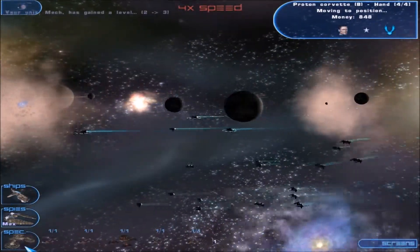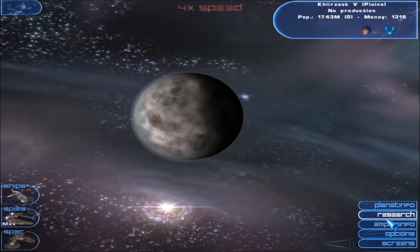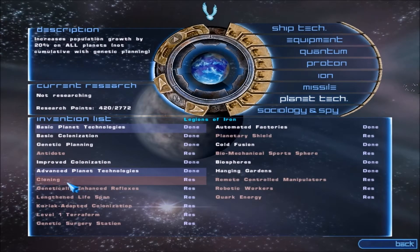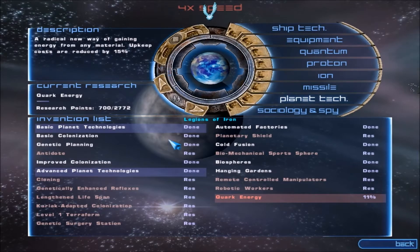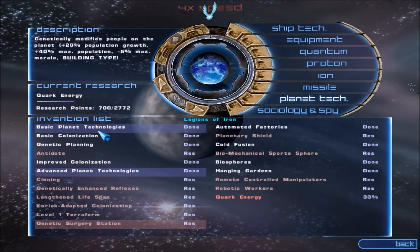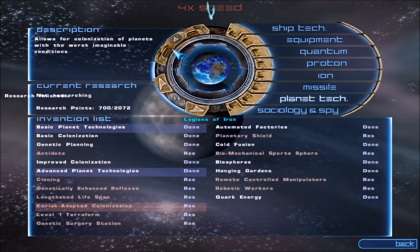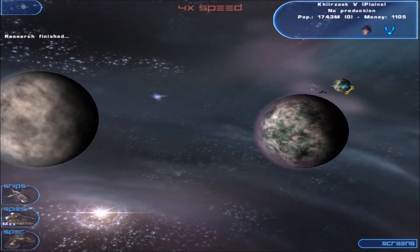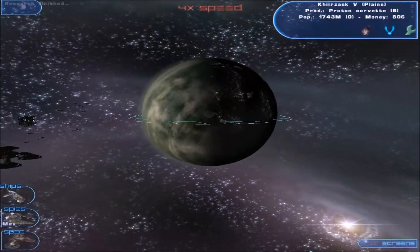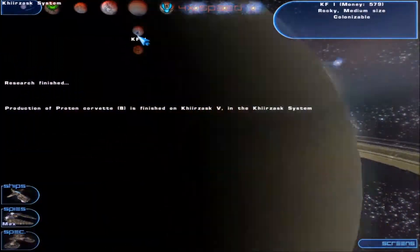We destroyed everything. Quark energy — that one is really good. The music is pretty good in this game. What I need from here is — I think I'm gonna get it. Kariak adopted colonization, so that we can finally start colonizing some other planets. Yeah, I can colonize almost everything.